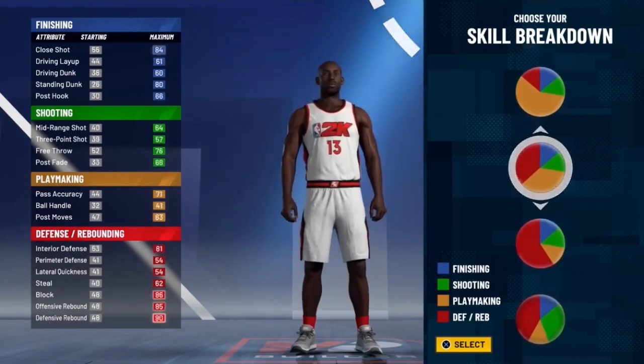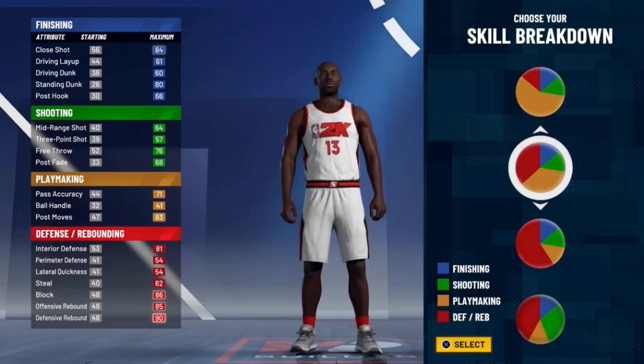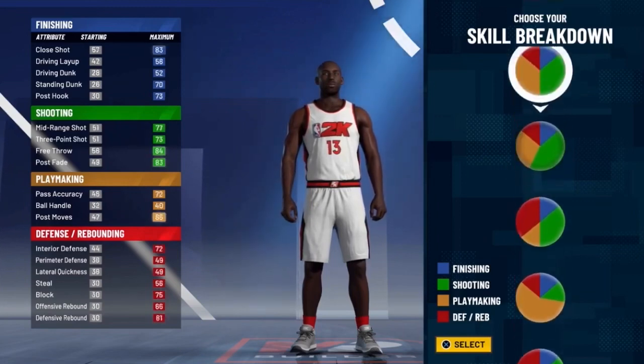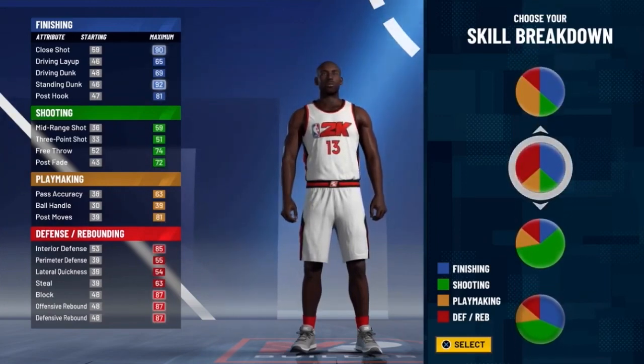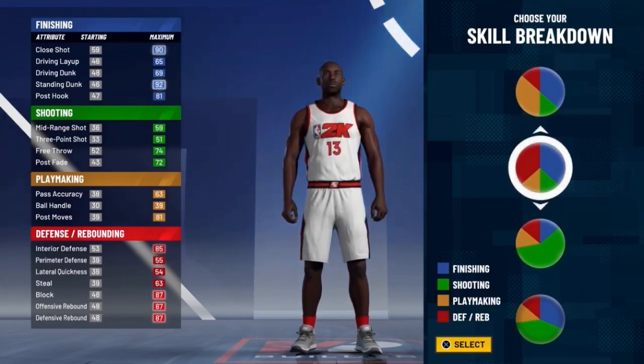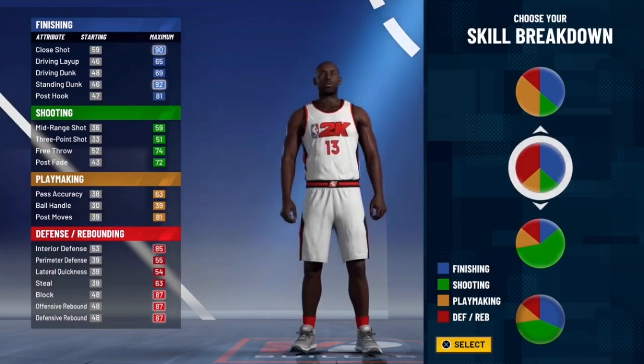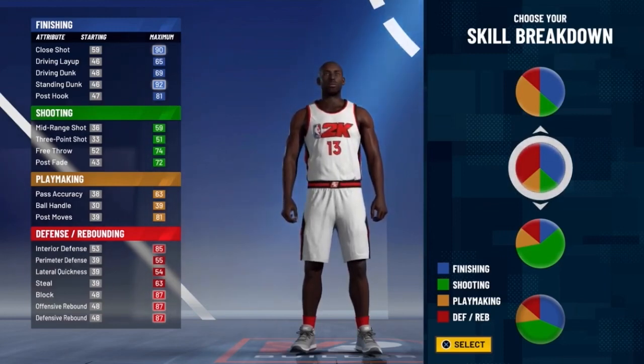My idea was a defensive finisher. A lot of people said do playmaking/defending since you can still get great finishing badges and ball handling/passing accuracy. But for my build, I'm going with finishing/defending — because to me, that is what Bam Adebayo is about: finishing, dunking on people, catching alley-oops, while also swatting the ball and playing incredible defense.